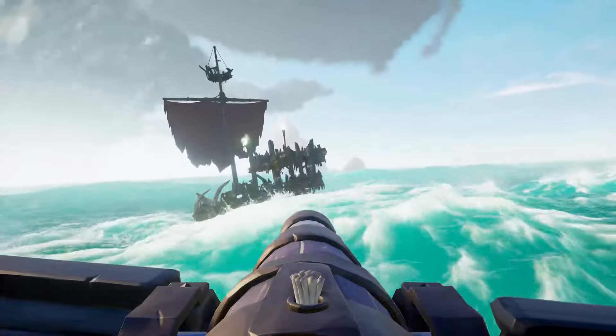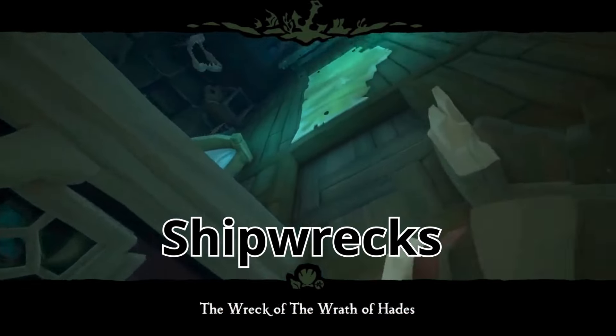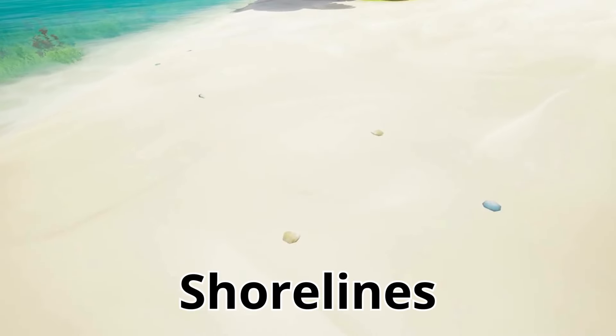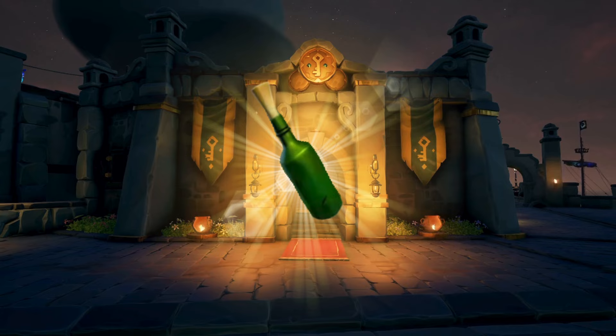Message in a Bottle quests can be obtained from defeating skeleton ships, searching through shipwrecks, besides floating barrels in the water, and random spawns at shorelines.